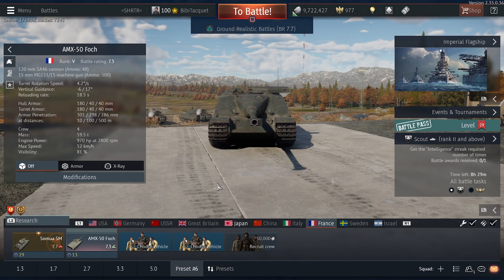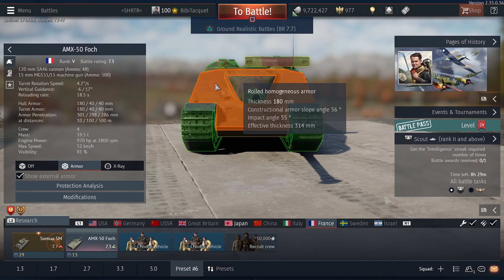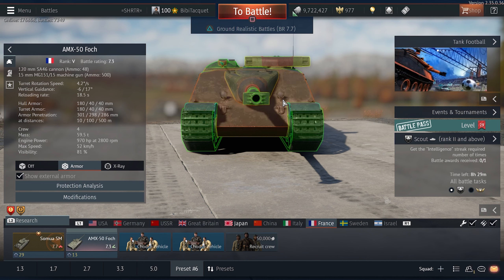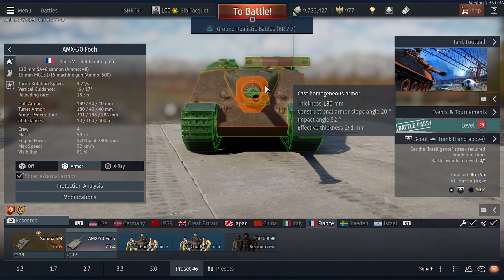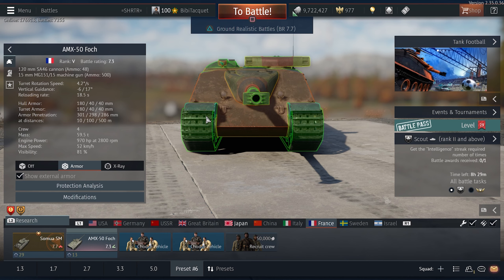The Foch is a tank destroyer currently sitting at 7.3. It features an extremely powerful sloped frontal armor almost impenetrable by regular APHE shells. This armor makes it extremely dangerous in full battles because it will encounter many World War II era vehicles which do not have the means to easily destroy it.